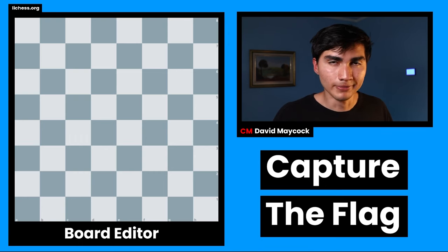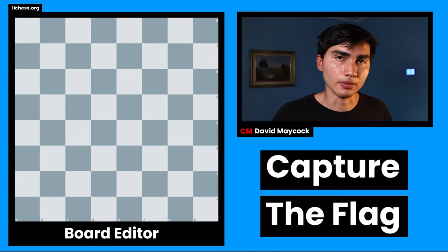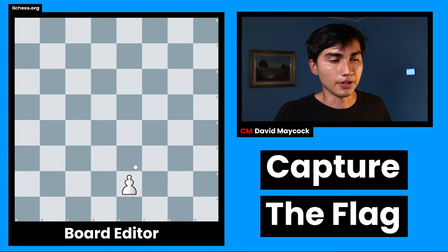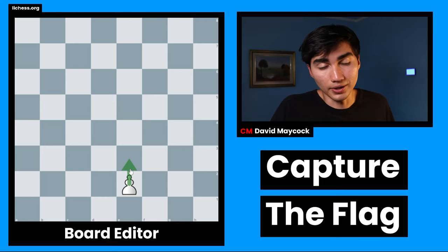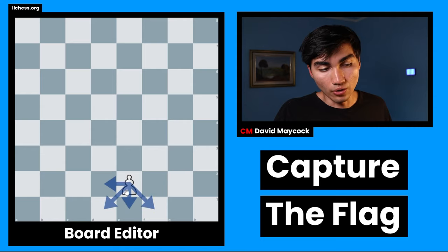The first thing you're going to do is to explain the movement of only one piece, and that's going to be the pawn. The pawn moves forward only one square, twice if it's the first move. It takes diagonally, and it cannot go backwards nor sideways.